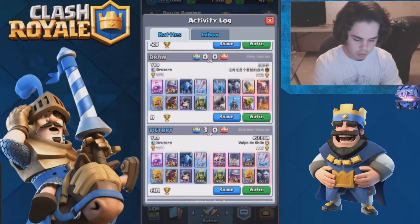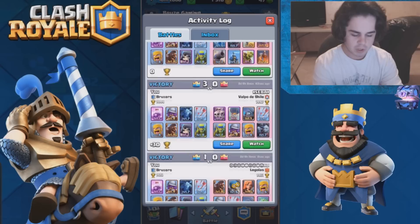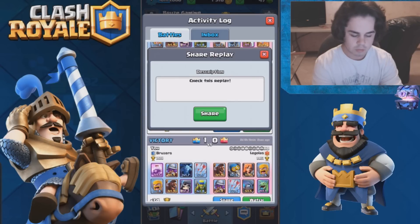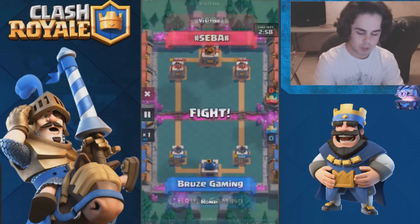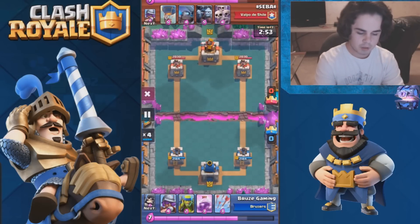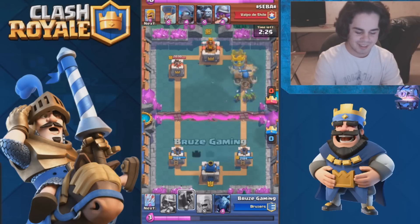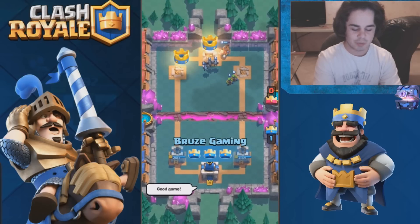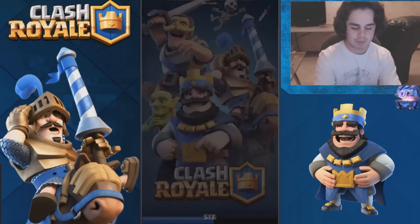I didn't get this too long ago — I beat this guy and I don't know, it took like ten seconds. Let's pull it up. Look at this — I took this guy out so fast. Pretty sure he just gave up after I had that perfect arrow shot. That's where I got my giant chest.